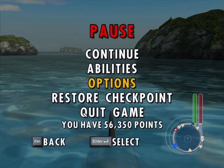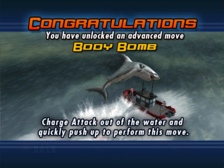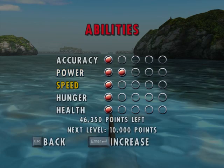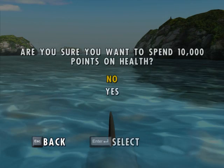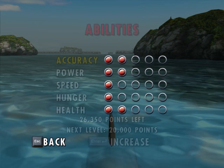We're back, and what we're going to do now is finally upgrade some of these abilities. I definitely want to upgrade, right off the bat, power — and you unlock things like this when you unlock enough things — and health. Because I was dying a lot in the last level, and I think, since we have points left, I think we're also going to upgrade accuracy.